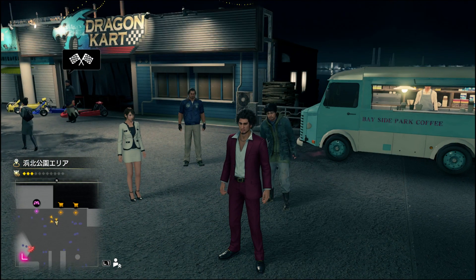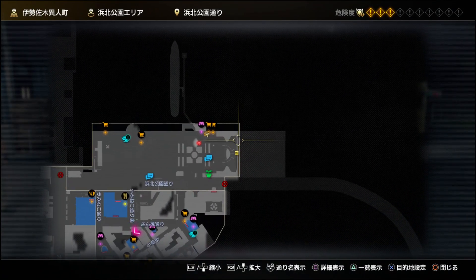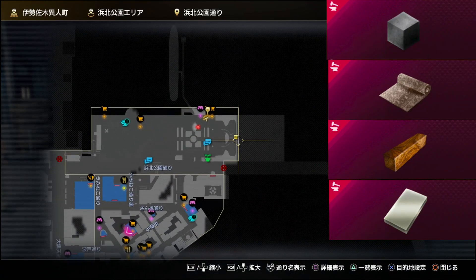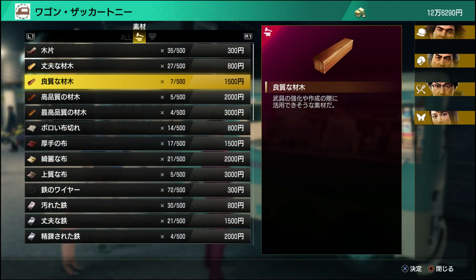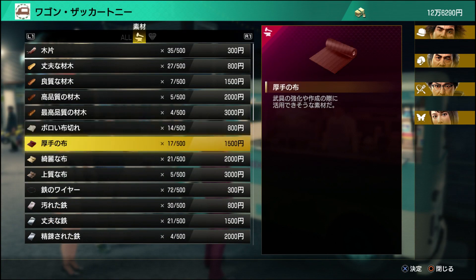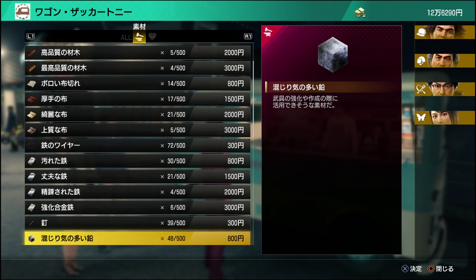At the very top of the map, in the Yokohama Park area, in this aqua truck next to the Dragon Cart, you can buy all kinds of varieties for wood, cloth, wire, iron, nails, lead, steel, glass, plastic, aluminum, tungsten, belt, and leather.